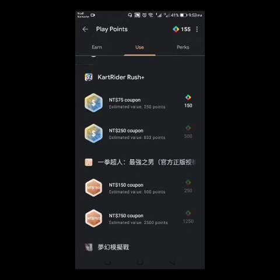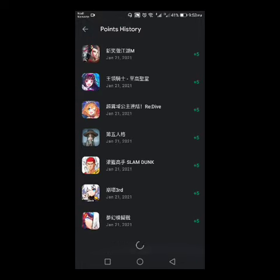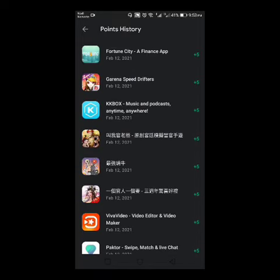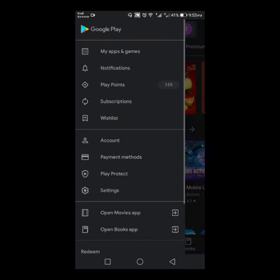I now have 155 points in my Play Points. I'm going to show you in my point history also. Look how many apps there are — 555 points total. All apps are five points each. We got 95 points last time and another 60 points this time.